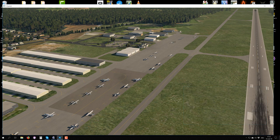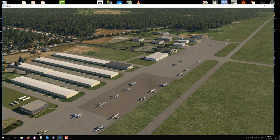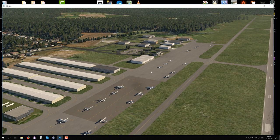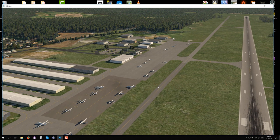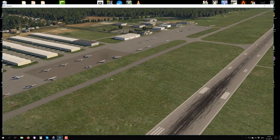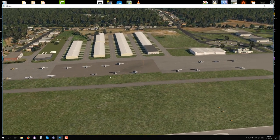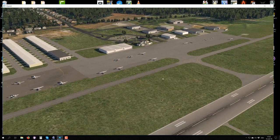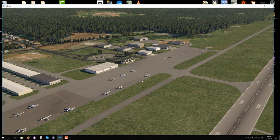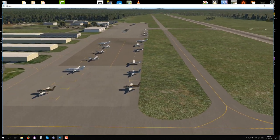I wanted to show you some AI taxiing along the AI routes we laid down in the video before the ramp starts, but of course this airport has no control tower frequency — it has a common traffic advisory frequency, unicom — and that's why X-Plane does not permit AI aircraft to operate at this airport yet. However, they are planning to do so in an update. Today we're going to populate our airport even more and talk about adding ground vehicles.